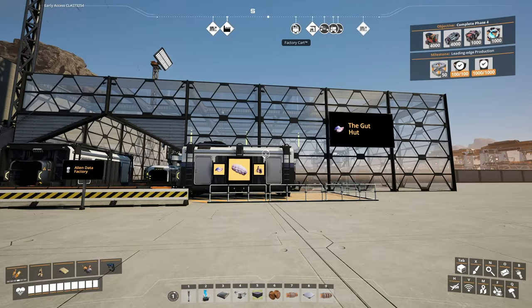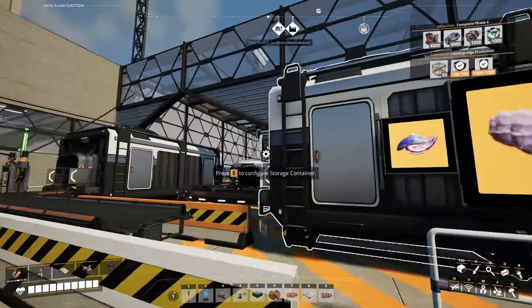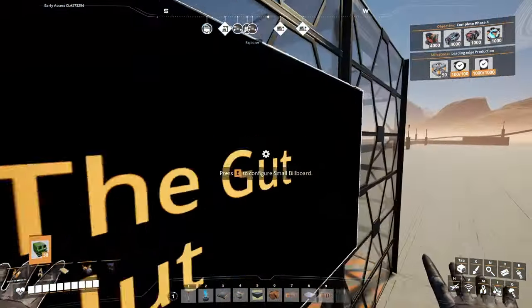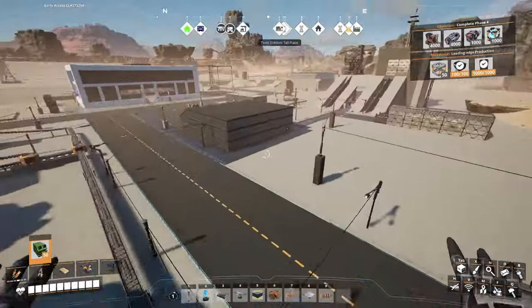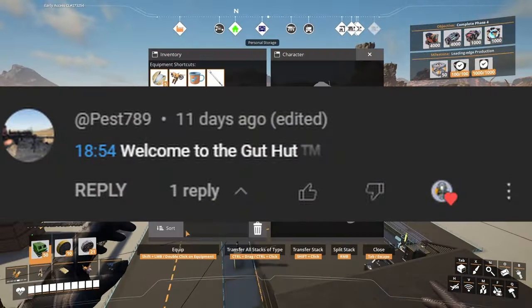Welcome to the gut hut — here we make alien protein and alien protein accessories. You'll love it; it's good in smoothies, good on your salads, super tasty. Shout out to one of my viewers who called that a gut hut — that is fantastic.